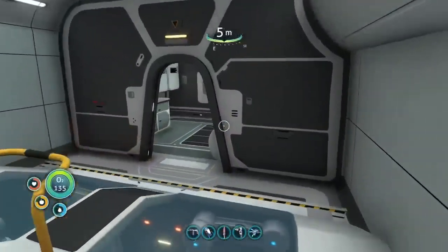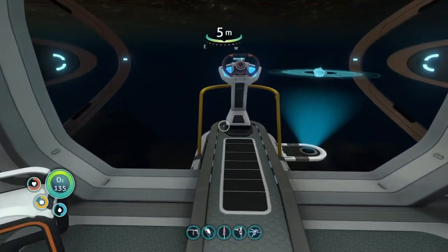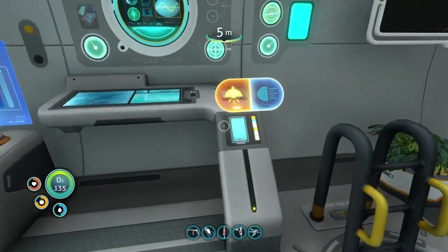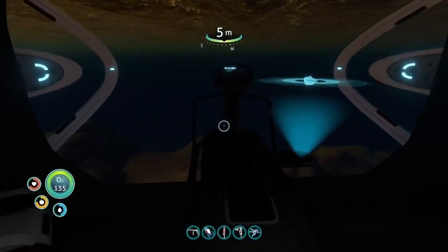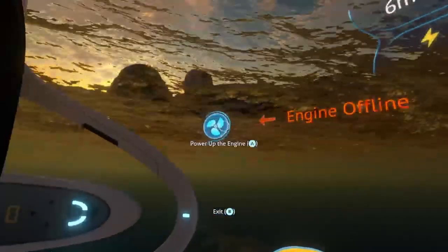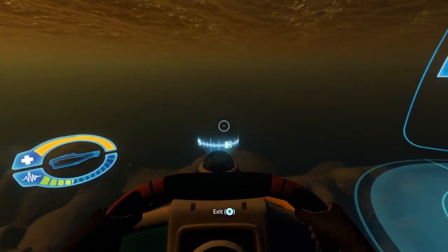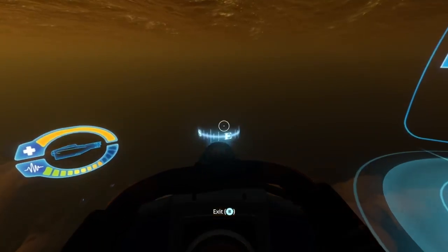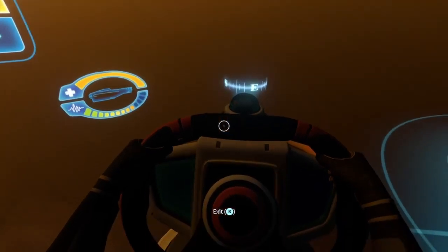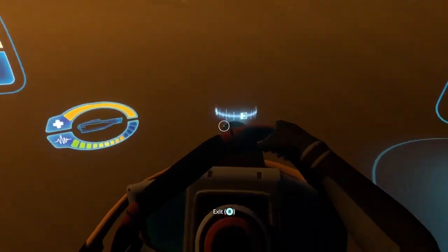That almost always works. I've even used it on a ghost leviathan out in the lost river. Let me show you the other method in case you don't have any decoys with you. We're gonna go find this guy again. This is guaranteed to keep your Cyclops from sinking.